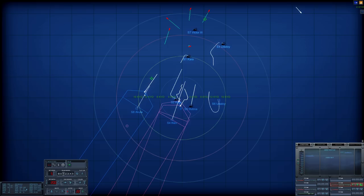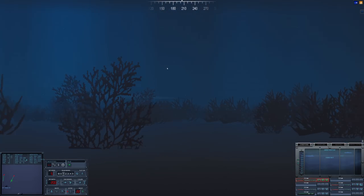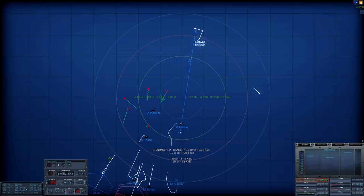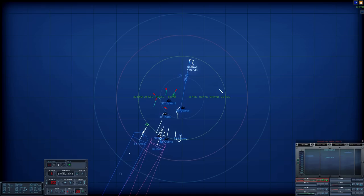The Utiloy is a problem. Sierra Eight is a problem. Have this torpedo head towards our Utiloy friend — come up. There we go, and it looks like we're moving clear of all the torpedoes.